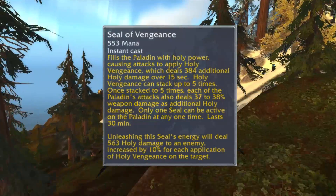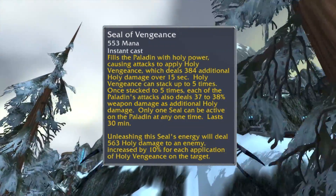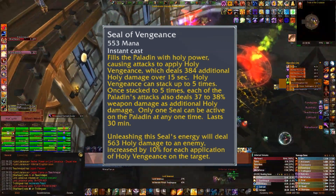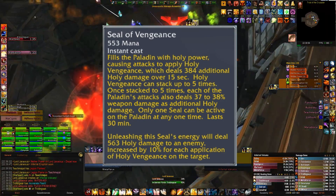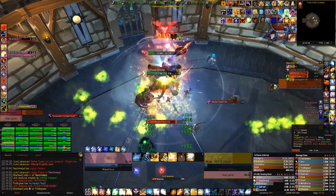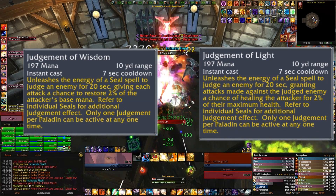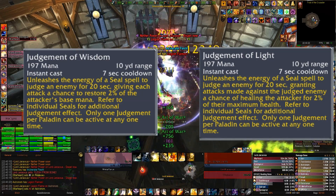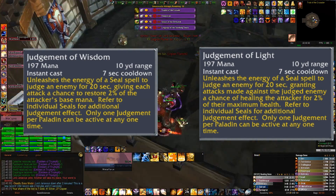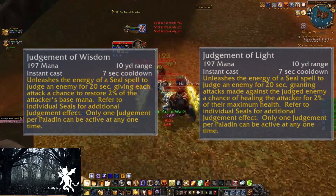Seal of Vengeance will now be your main single-target seal. Seal of Blood and Seal of Martyr have been removed, but their effects have been combined into Seal of Vengeance. You stack it five times, and when you stack it five times you start to deal extra damage — 33% of your actual weapon damage. Which also means it's not really worth swapping to a different seal once you've got it stacked up five times. Sometimes you will swap into Seal of Righteousness when you have to swap to enemies with smaller health pools. We also now have unique judgments: Judgment of Wisdom, Judgment of Light, and Judgment of Justice. You no longer have to get a Seal of Wisdom up and then use a Judgment — you can just use Judgment of Wisdom or Light even when you have Seal of Command or Seal of Vengeance up. Seals are now actual buffs, so they won't be consumed when you use Judgment — you just use Judgment and the seal stays up.